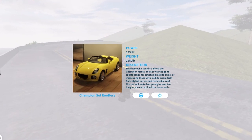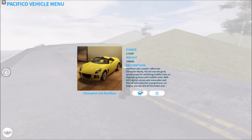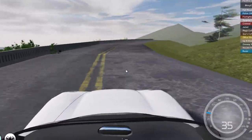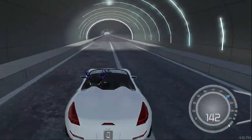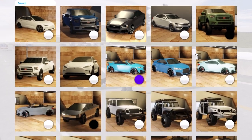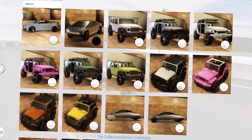Champion Soul and Champion Soul Roofless — it's the same car but with no roof, so let's pick the one without the roof. That sounds pretty nice, not gonna lie. We've made it, let's go! The final top speed is 146 miles per hour.